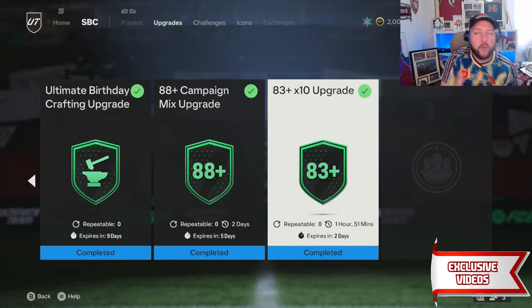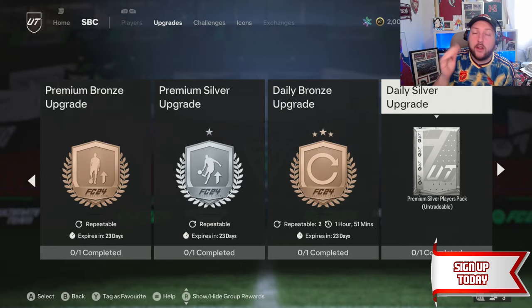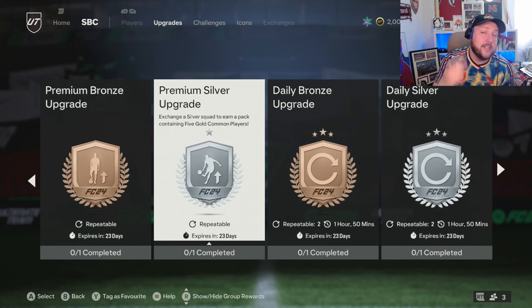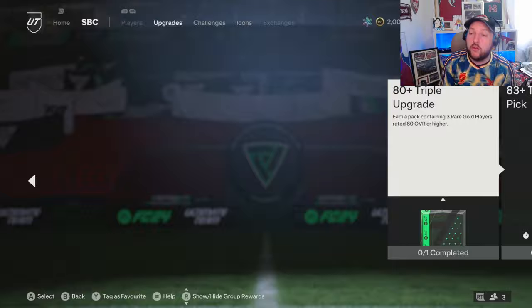We're going to start with step one. If you are starting from absolute zero, or you need golds in your club, you're going to have to do your daily bronze and silver — and your daily gold — which will give you 44 golds back. Once you've done those, people are really missing out on the premium bronze upgrade and the premium silver upgrade. The premium silver gives you five commons; do that twice and that's one player pick.